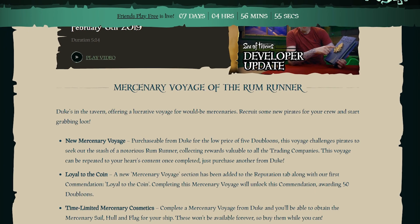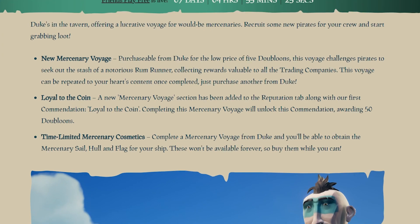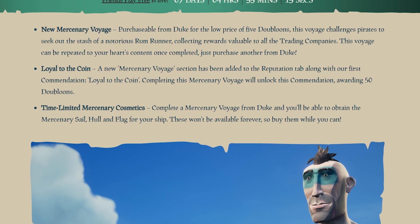We have a new voyage called the Mercenary Voyage of the Rum Runner, purchasable from Duke for the low price of five doubloons. The voyage itself is basically a mini Athena voyage — you get a bit of Gold Hoarders, Order of Souls, and Merchant cargo, so it gets you rep in all trading companies. Being a pirate legend already at level 50 in every company, it doesn't matter much to me. Completing your first mercenary voyage awards 50 doubloons — excellent for spending on new cosmetics.